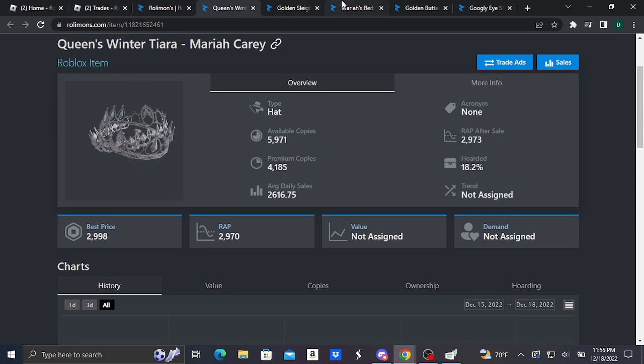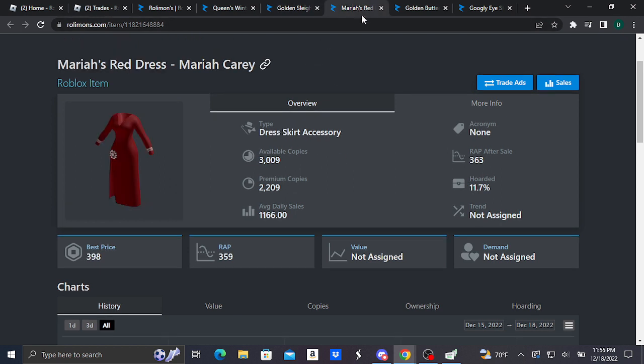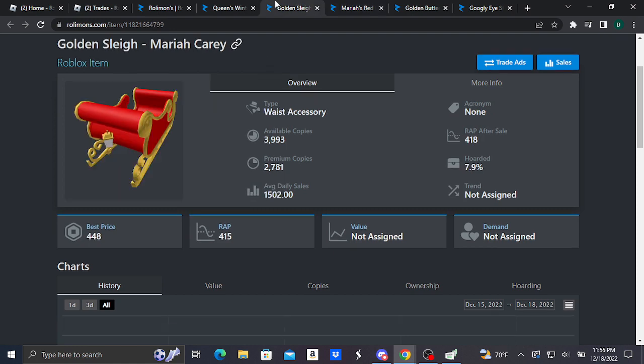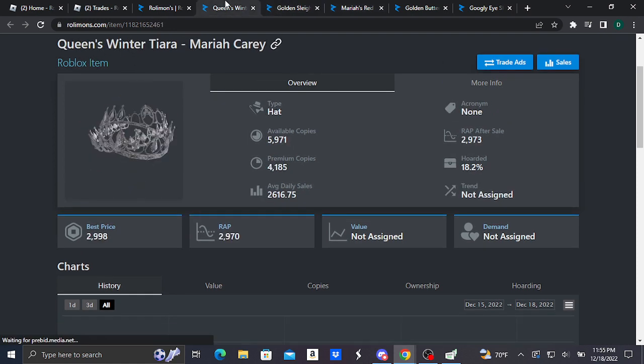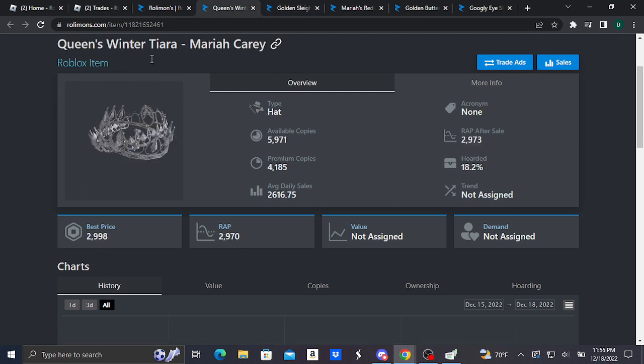Next, we have the Golden Sleigh (Mariah Carey). It is a waist accessory and basically looks like this. This item is doing pretty good, selling at 448 Robux as best price, with an average price of 450 Robux. This item was formerly purchasable for 150 Robux, released at the same time as the other Mariah Carey limiteds.